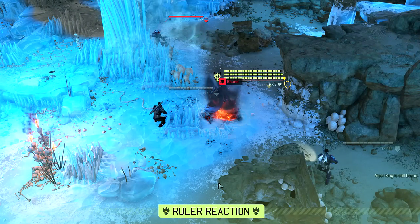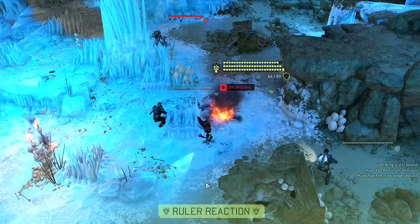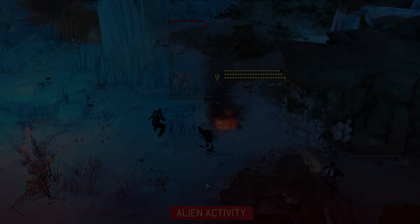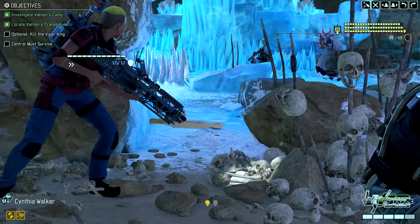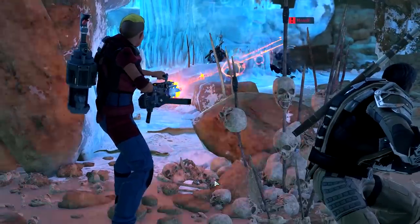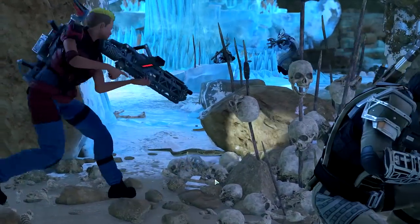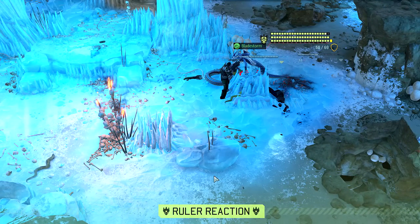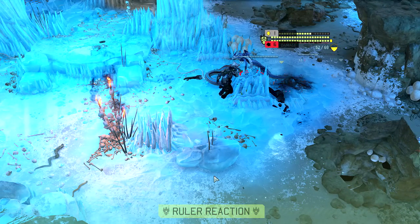His health ranges from 44 on Rookie all the way up to 69 on Legend difficulty. On top of that, he'll have three armor on Legend and two on the other difficulty levels. Like regular Vipers, he has a chance to dodge any hits you might land, and that makes chipping away at his enormous health bar even more painfully difficult.